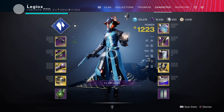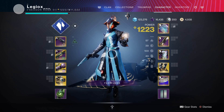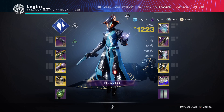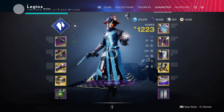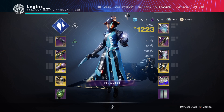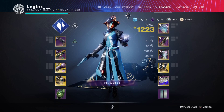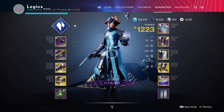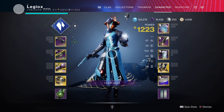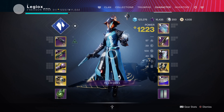Those are the new raid weapons from the Deep Stone Crypt. I gotta say they look awesome — very dope — and they bring some new traits. Hopefully these traits are exclusive to the raid weapons so they feel really unique. I'm excited, and I hope you guys enjoyed. Thank you for watching, like and subscribe, catch you in the next one!